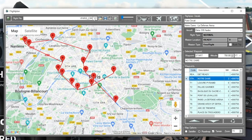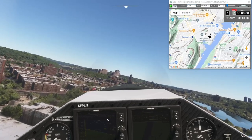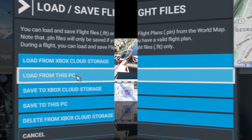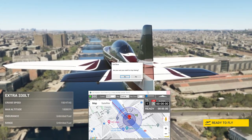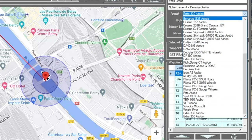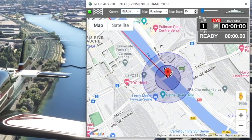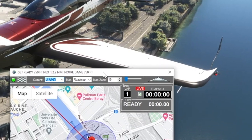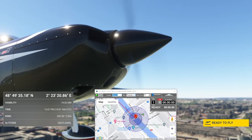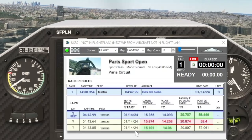It loaded the course in Paris but kept my Extra 330. I've got a flight plan available to load — I just save it somewhere, then go back into the flight simulator without even leaving the cockpit. Hit escape, load from this PC, and now we're spawned in Paris. It selected the Extra 330 for me, but I can select any standard aircraft or enter any aircraft name. As soon as I join, the race flight plan downloads and changes my aircraft to whatever I have selected.